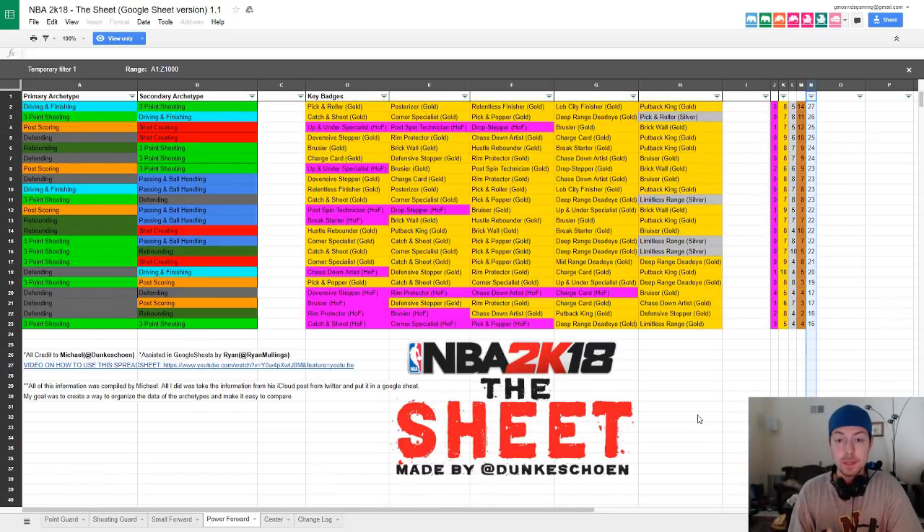The build with the least amount of badges is a power forward with three-point shooting as both the main and secondary archetype — basically a stretch big, a pure sharpshooter. The pure three-point shooting power forward will have 16 total badges: three hall of fame, five gold, four silver, and four bronze. The hall of fame badges are catch and shoot, corner specialist, and pick and popper. The two other gold badges are deep range dead eye and limitless range.